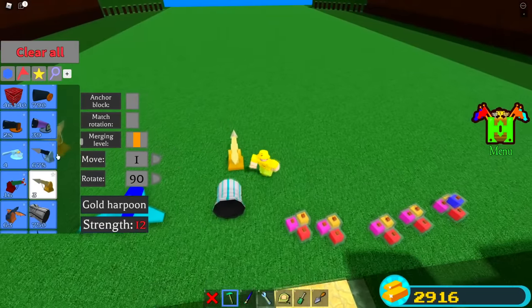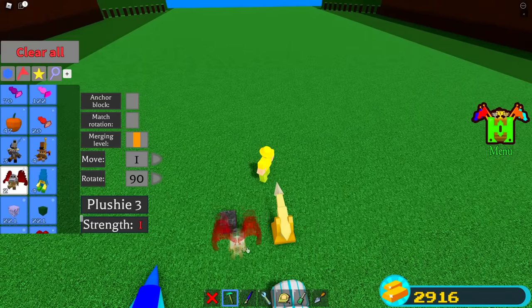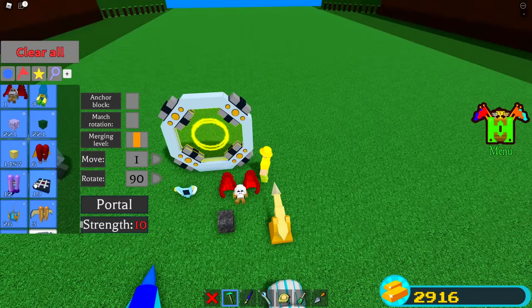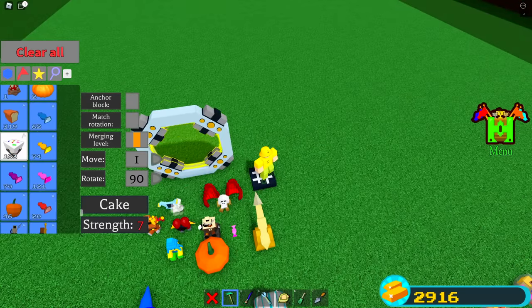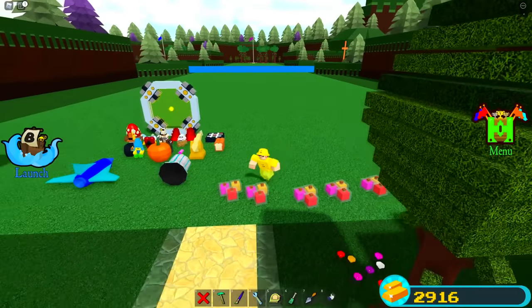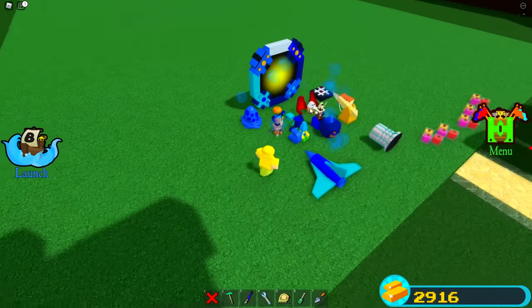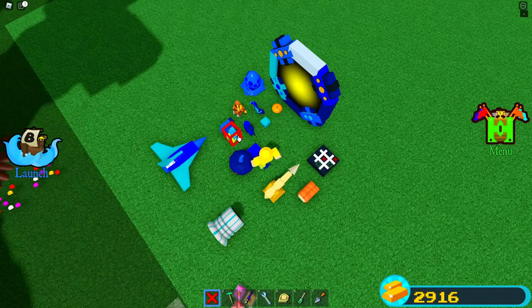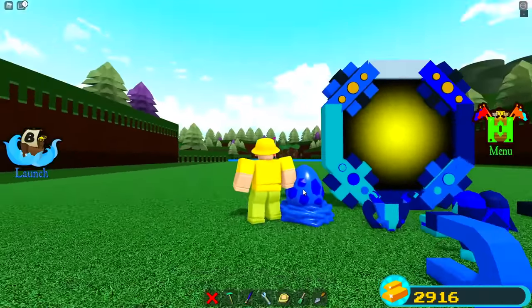I'm literally going to place down a ton of different items right here and try to change the colors of them. Some of them probably will work, some of them might not, but we're just going to try pretty much everything we possibly can. As you can see, we have an enormous amount of blocks. What we can actually do is throw it directly in the middle, and as you can see it changed the colors of almost all of them. The plushies did not do anything, which was kind of weird because the plushies used to do something but now they actually don't. This looks super super cool.